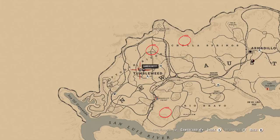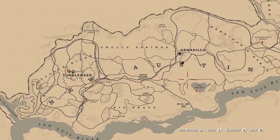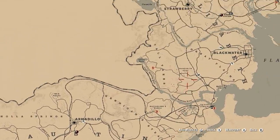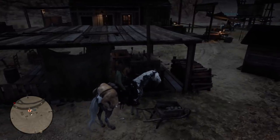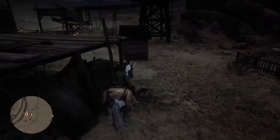Here is the map — I've circled a couple of different places. Go ahead and freeze the frame if you need to. There are three locations down by Tumbleweed, and then moving over to the Blackwater area there are four different locations around that area: Cholla Springs, Benedict Point, one just north of Tumbleweed, two in Tall Trees, one on the Great Plains, and one right by the windmill in Blackwater.